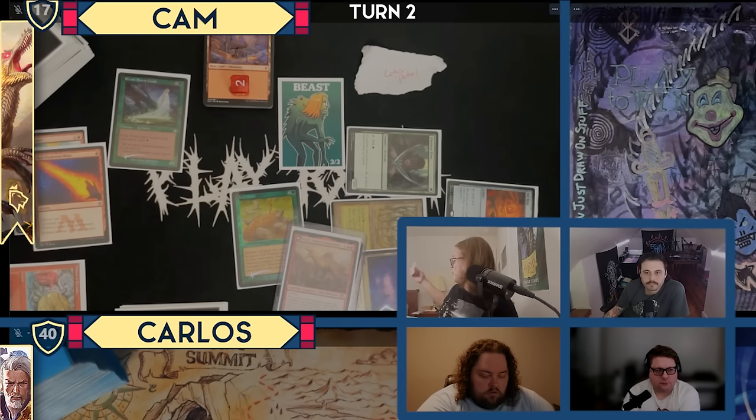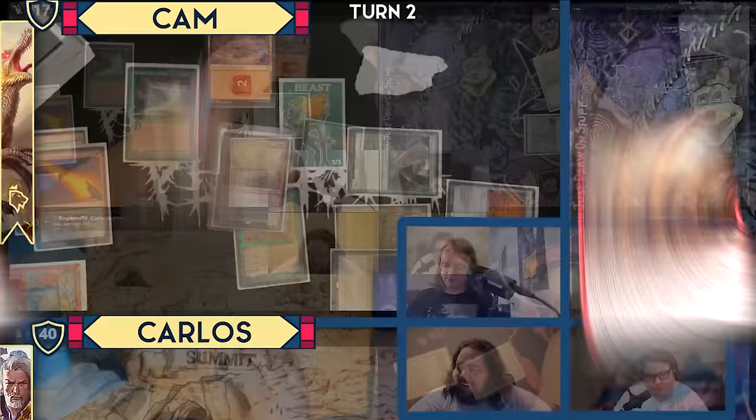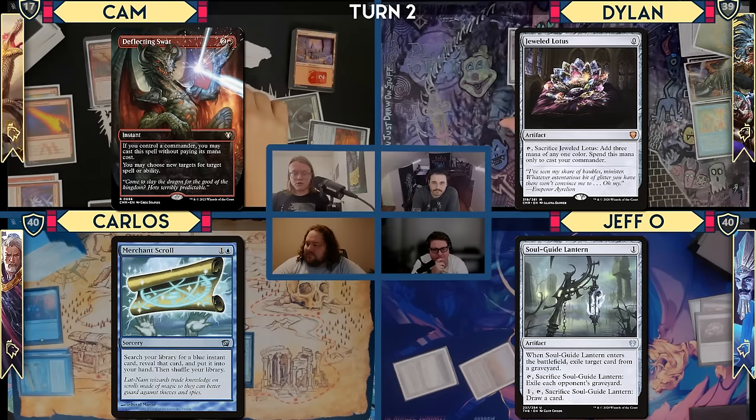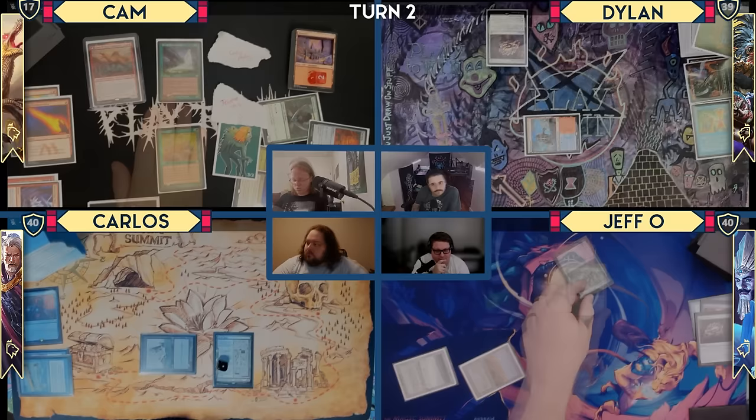Welcome to Kindergarten Math with Cam. I will recast Etali, Primal Conqueror. Another Jeweled Lotus — and another Jeweled Lotus! Merchant Scroll — great card for you, go get your blue instant. Let's cast the Jeweled Lotus first. We're going to cast the Soul Guide Lantern very last. Merchant Scroll, pose it, fix it, trash it, jam it, nail it.